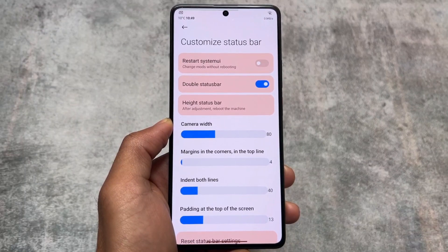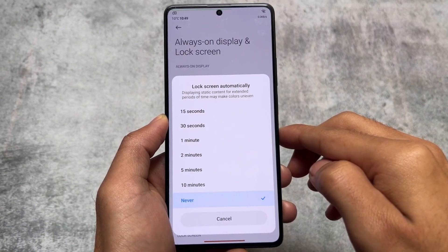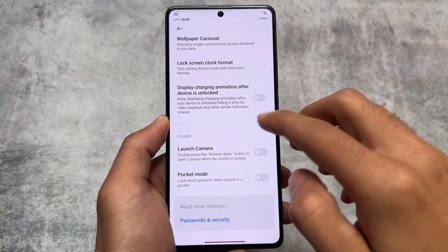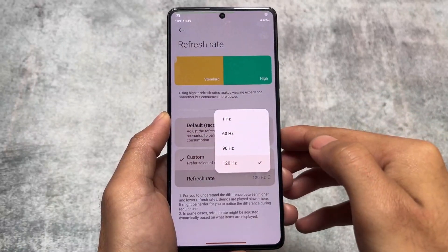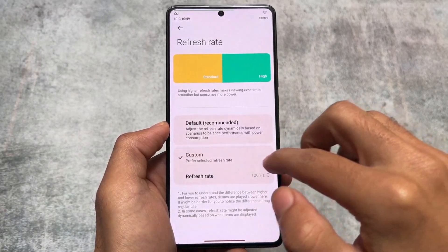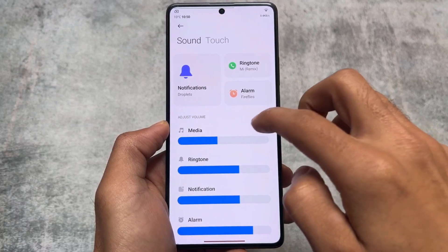Moving on to lock screen options, you will find the screen lock time where you can choose 'never,' which is capped at 10 minutes maximum by default in global and India editions. In display settings, you can find the refresh rate option and choose 60, 90, or 120Hz. You can also unlock 90Hz because we are using a modded edition of MIUI.